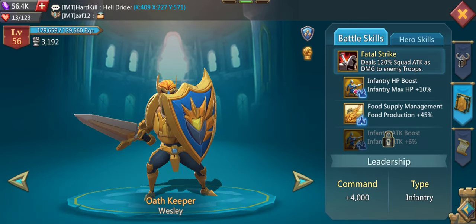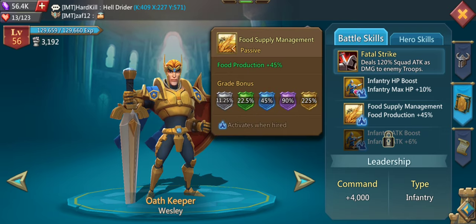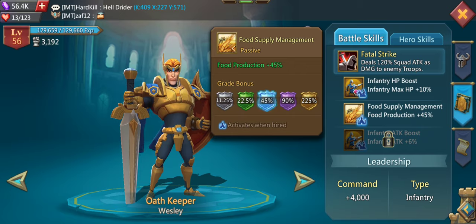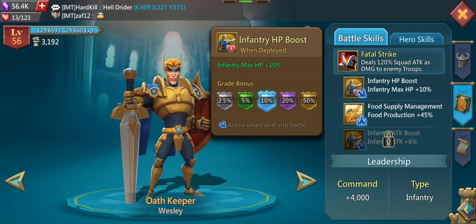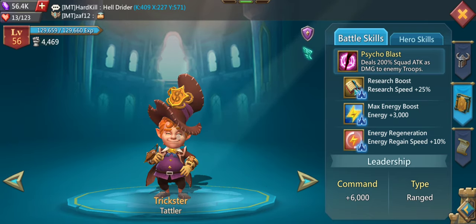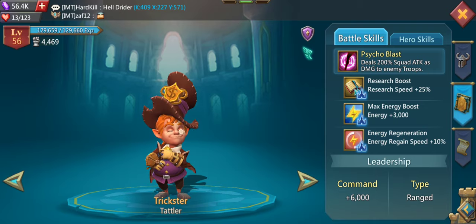There are two different symbols for boosts. If you see a castle symbol, that boost is activated as soon as you get the hero — you don't have to select them. The other boosts are activated when you send the hero into battle with your troops or have them as an active leader. So don't use, for example, the Trickster as a leader, because you're always getting those three boosts even if you don't have him as leader.